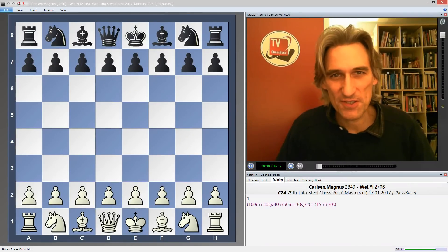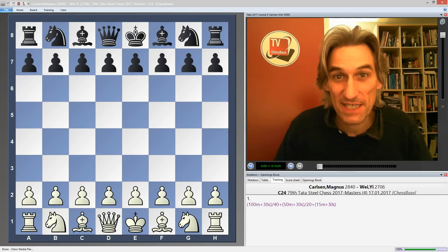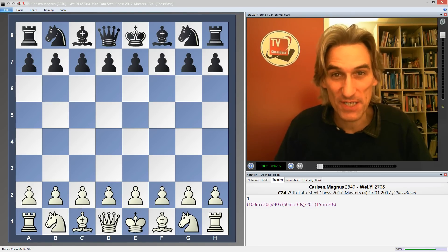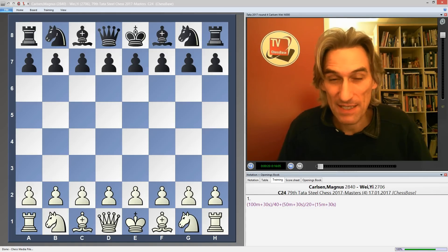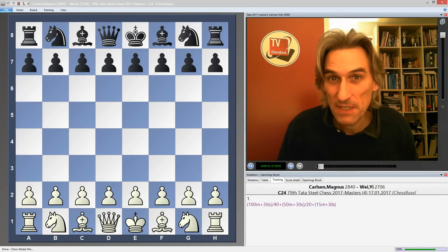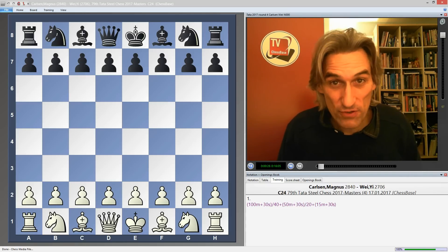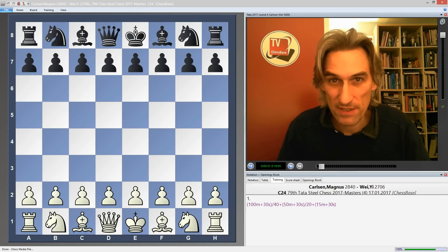In round four of the Tata Steel Chess Tournament, there was an eagerly anticipated clash. World champion Magnus Carlsen played against the 17-year-old Chinese prodigy Wei Yi. After three rounds, both players had two out of three. Wei Yi is so far very impressive — two solid draws and his victory in round three against Nippon Nishi was absolutely brilliant. So what would Magnus make of the 17-year-old in round four?